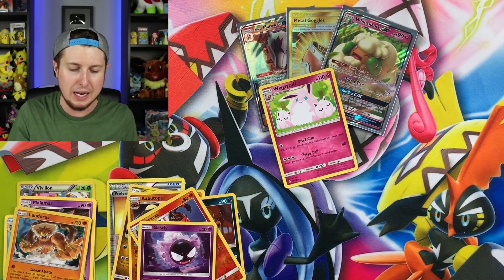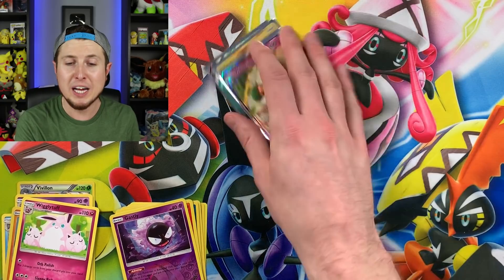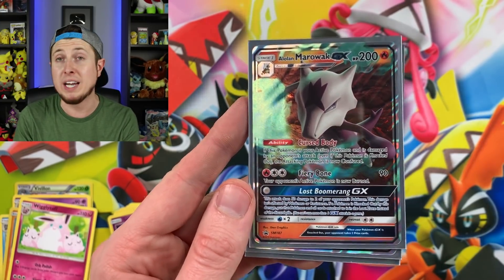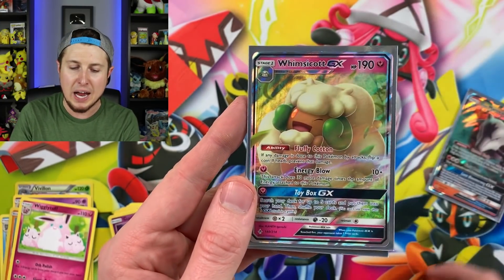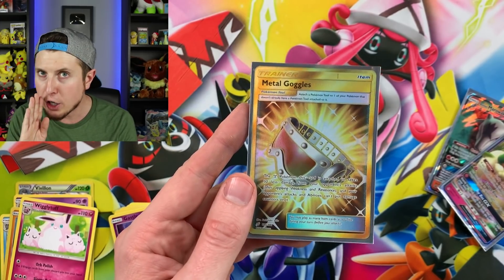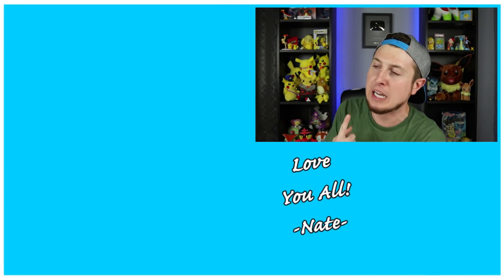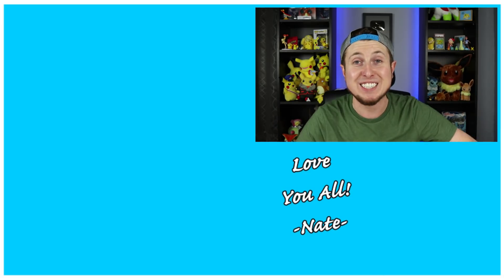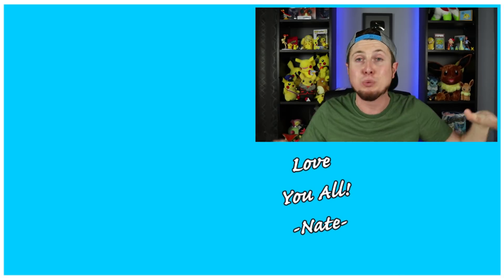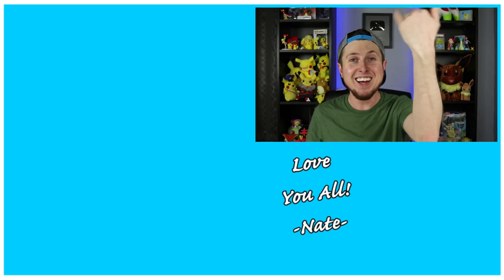That's good luck! The great thing about a new Pokemon set is anything you pull you need. Let me know your favorite card we pulled in today's video in the comments. A nice recap: we got the Alolan Marowak GX promo — which you can only get in that box — Whimsicott GX from Unbroken Bonds, and the secret rare Metal Goggles. Thank you so much for taking the time to hang out. The Pokemon fun does not stop here — we have many more awesome Pokemon videos on this channel. I love every single one of you amazing people all around this world. I'll see you all in the next video — peace, love, and a high five!